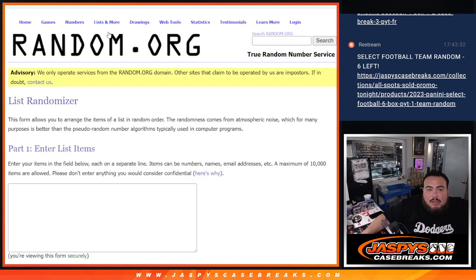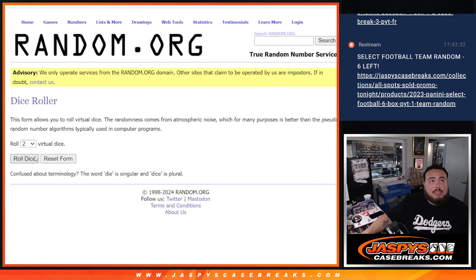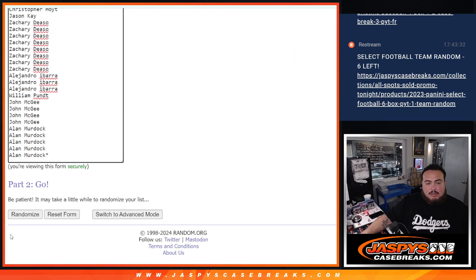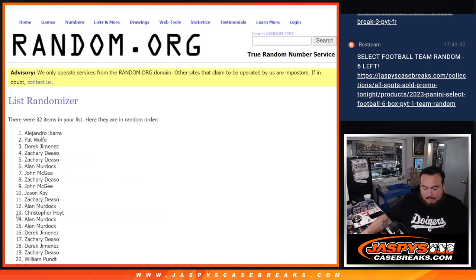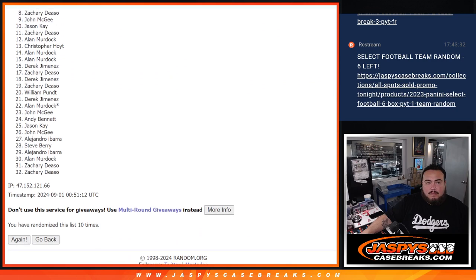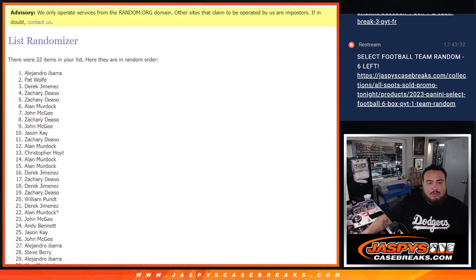Now let's do the main part of the break — the five spots we're giving away in the hit parade break. Let me get the original list again. Here's the original list in that order. Let's click dice roll — six and a four, another ten, ten times here guys. Tenth and final time, ten times. Zachary, you're in again — Derek, Pat, and Alejandro. There you go.